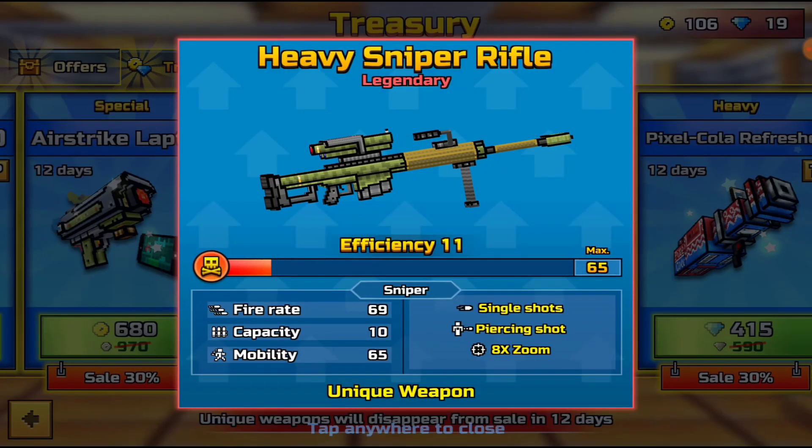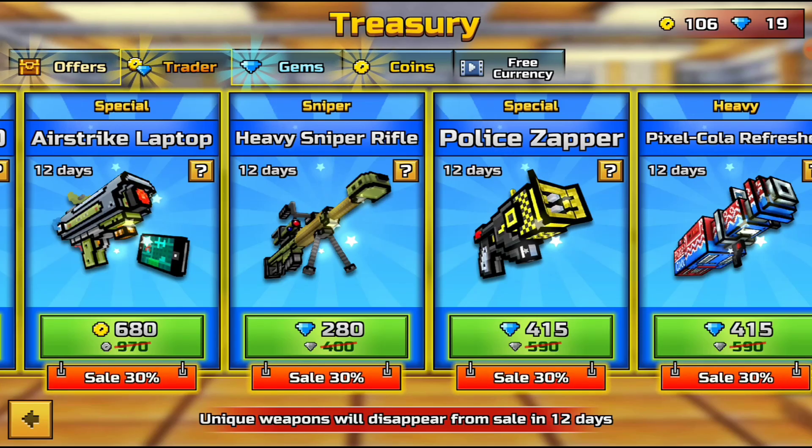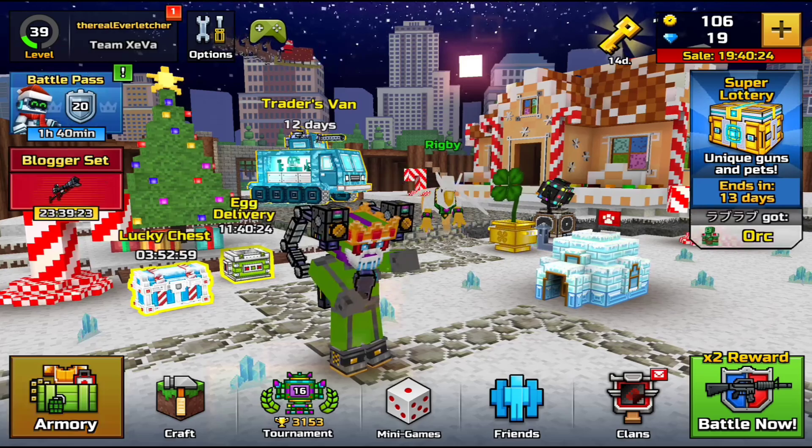This one is glitched, and if you buy it right now you're only going to get 11 efficiency. It's supposed to be, I think, 59. I'll show you guys that in a second. So if we come into the armory, we'll be able to see exactly how these weapons fire.